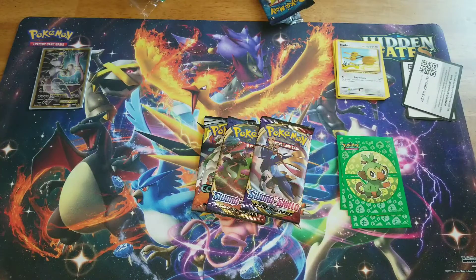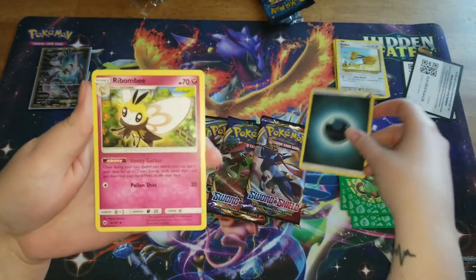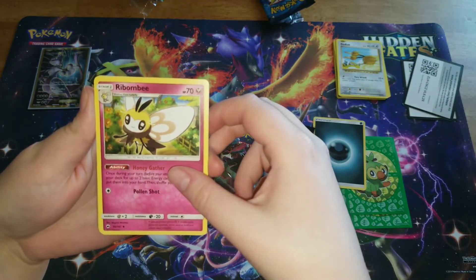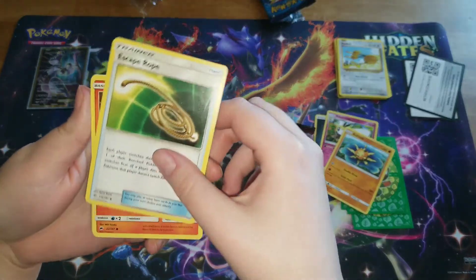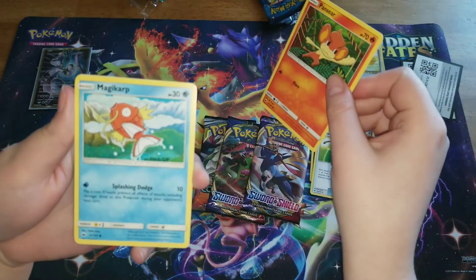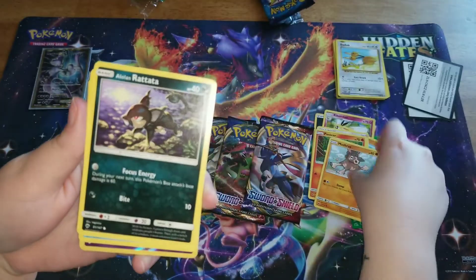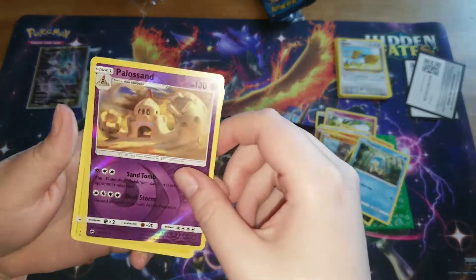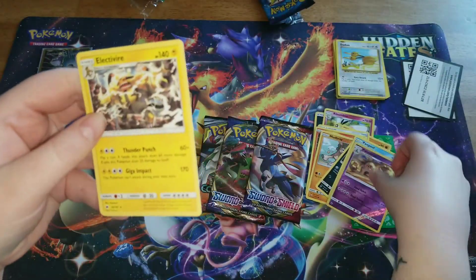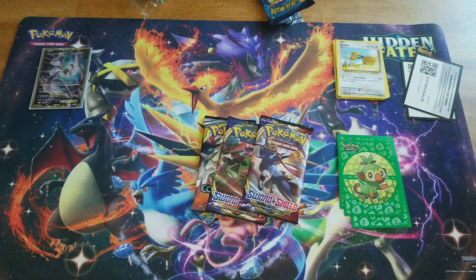And this one is four. With our basic energy, we have a Stufful — is that how you say that? A Solrock, an Escape Rope, a Pansear, a Magikarp, a Mudbray, a Lone Rattata, a Panpour, a Palossand, and an Electivire. I'm awful at pronouncing these. So that was not a banger, but that's okay — we still have three more packs.